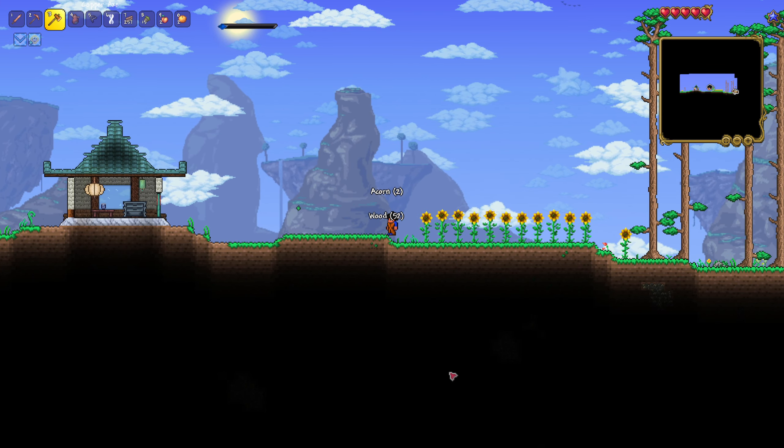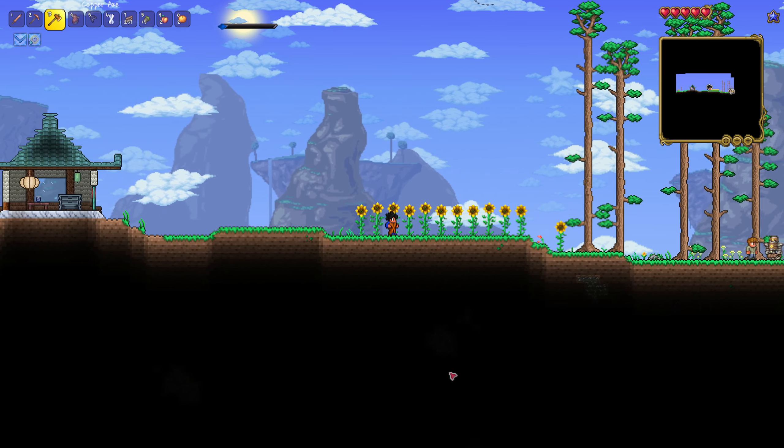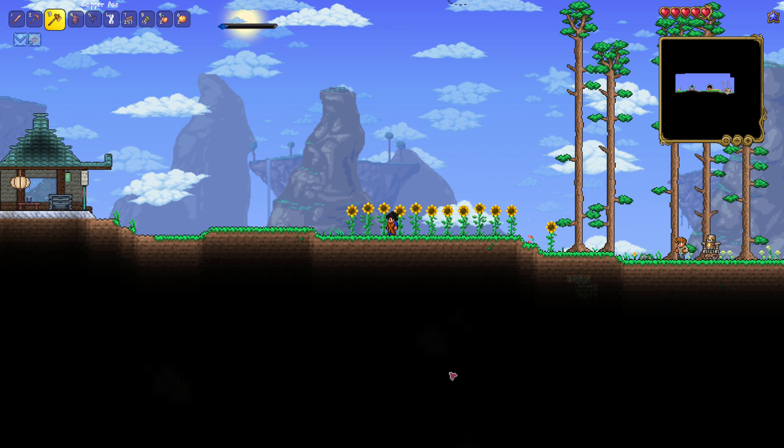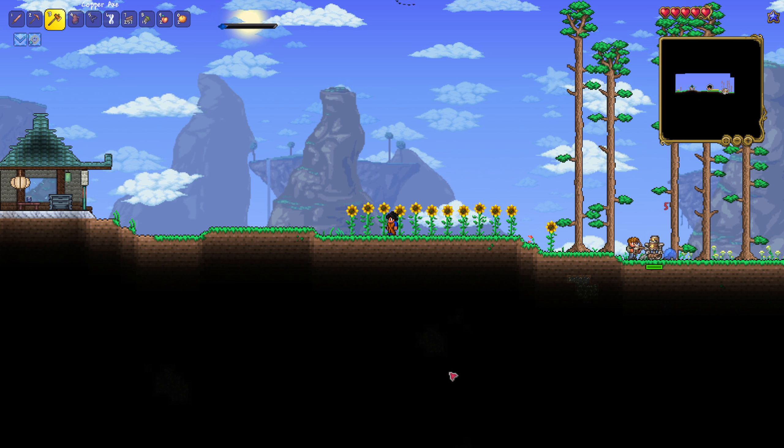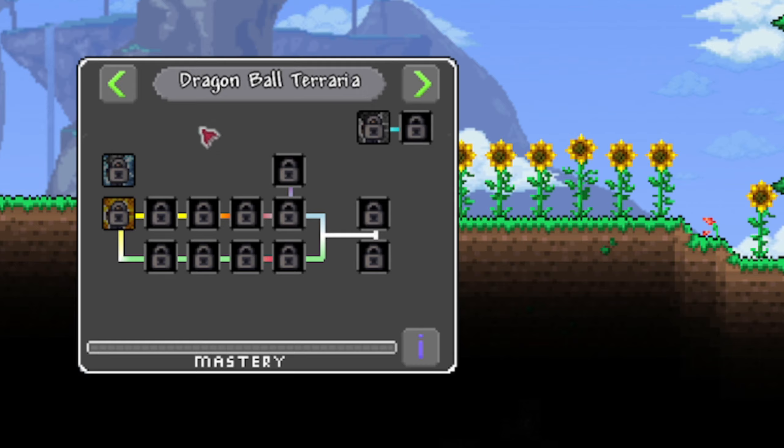For those who aren't familiar with Dragon Ball Terraria, it's pretty self-explanatory — it combines Dragon Ball and Terraria. What Dragon Ball is known for is transformations, and the Calamity add-on mod and some others actually add quite a few transformations. As you can see, these are all the standard transformations within Dragon Ball Terraria.